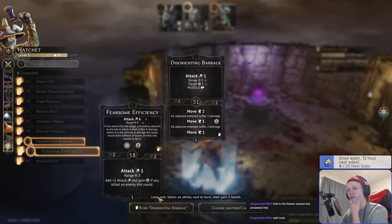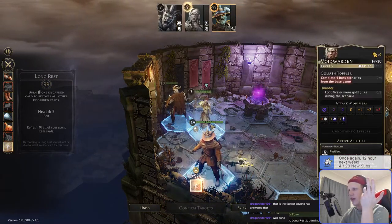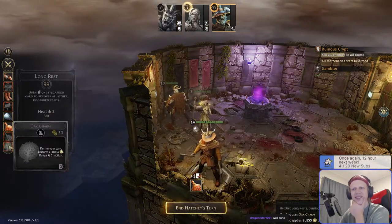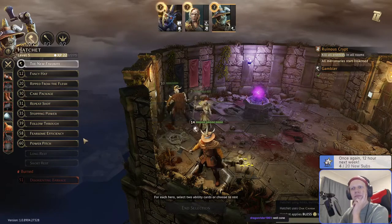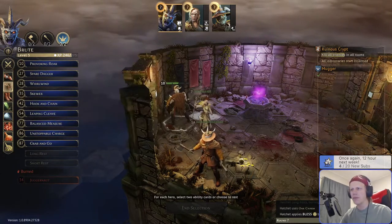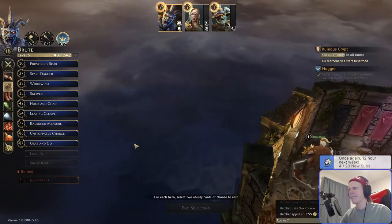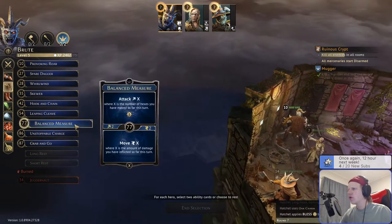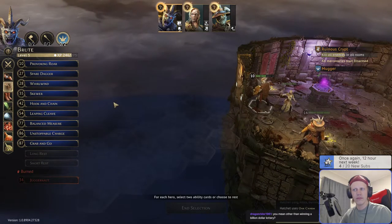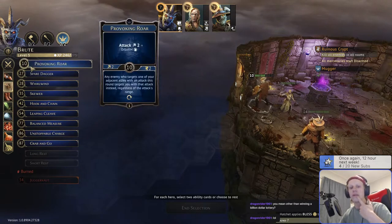I'll do a blessing on myself with the Oak Charm. Now we're good — we're gonna choose two cards to play, one top and one bottom. We're gonna open this room. Spoilers: there are flame demons down here and some skeletons over here. It's invaluable — that's the word I'm looking for. I'm gonna go with invaluable. Let's do Leaping Cleave when we go in.